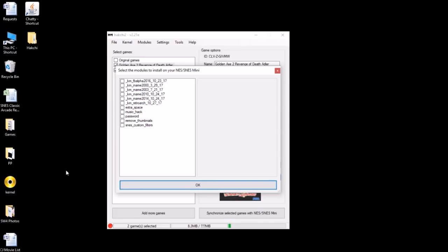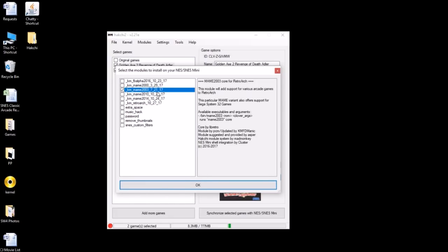Once you've downloaded those modules, click the 'Modules' tab up here and select 'Install Extra Modules.' Mine are already listed, but what you're gonna do is take the module from the folder you downloaded it to and just drag it over — it'll be added to the list. If dragging doesn't work, in your hakchi folder you'll see a folder called 'user_mods' — just drag it into that folder and it should populate in this box. Once you have it listed, check off MAME 2003 and hit OK. A pop-up will ask you to hold down the reset button as you hit the power button on your SNES Classic.